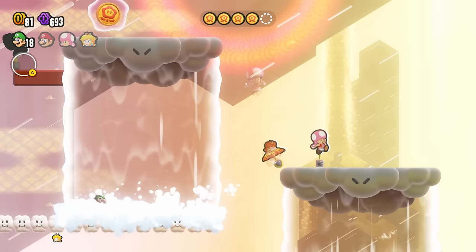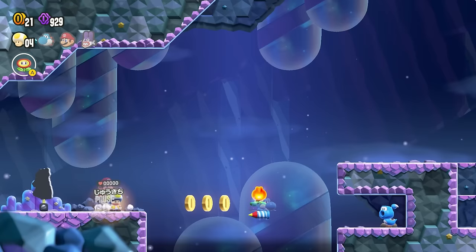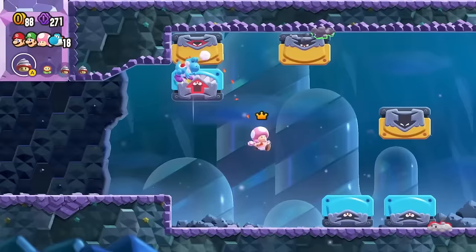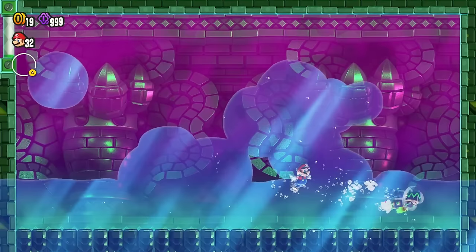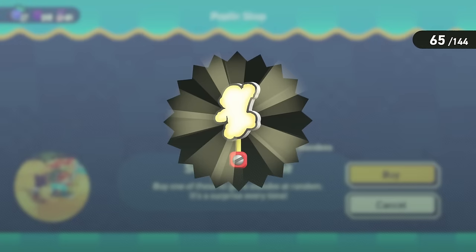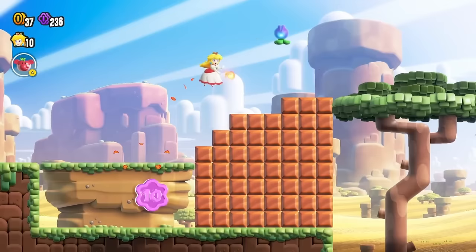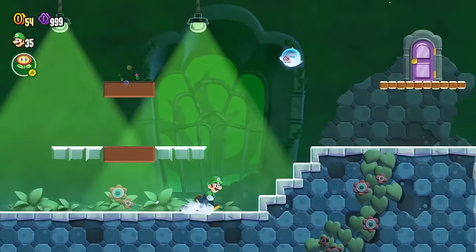The online functionality is surprisingly robust, as players can display emojis and place revival standees. Local multiplayer is similar to online, just with everyone sharing the same screen, but you cannot collide with any players in this game — as chaotic as it was, it limited the level design. Unfortunately, the weakest point of the game is the boss battles. Overall, I highly recommend Super Mario Bros. Wonder, as it's pure fun and is the true successor to Super Mario World.